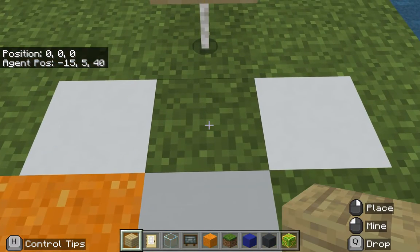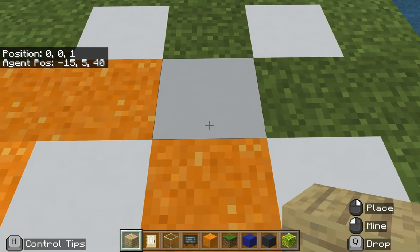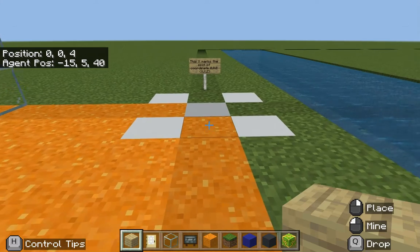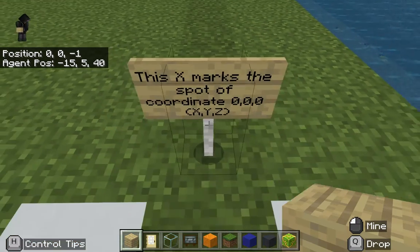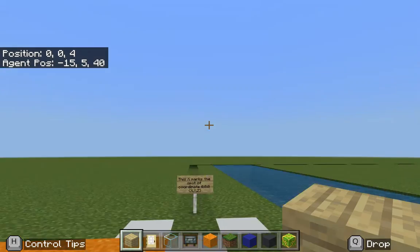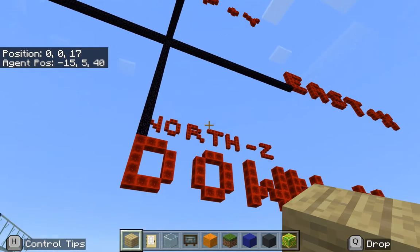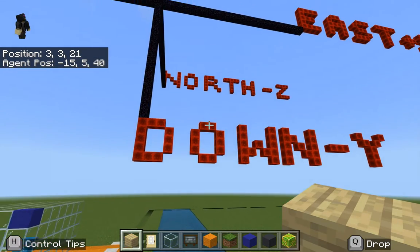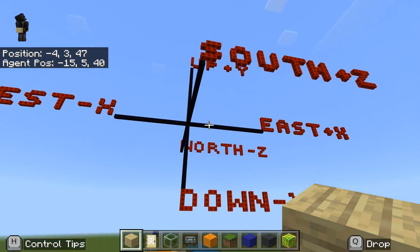If we look at the z, the third number — if I go backwards, it's actually going positive in the z: 3, 4, 5. And if I go forward, it's actually going negative on the z, the third number. That matches up with the compass here, where north is negative z and south is positive z.